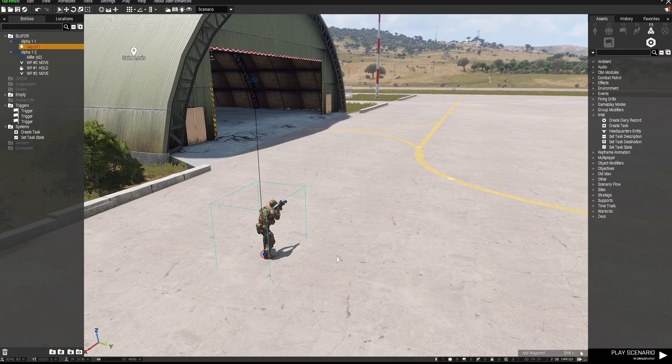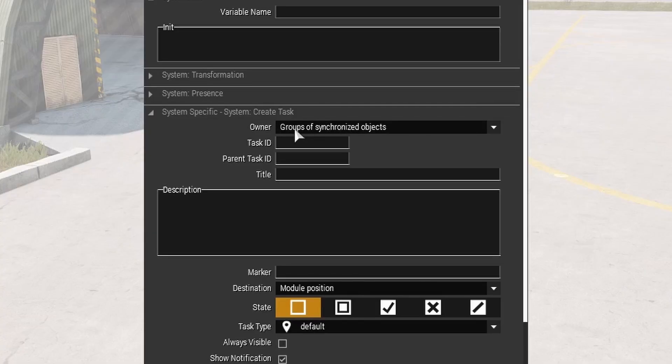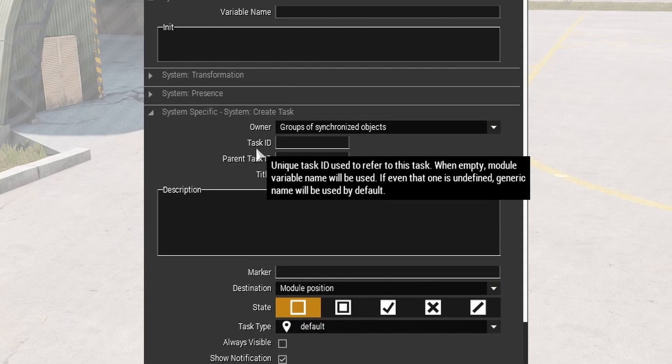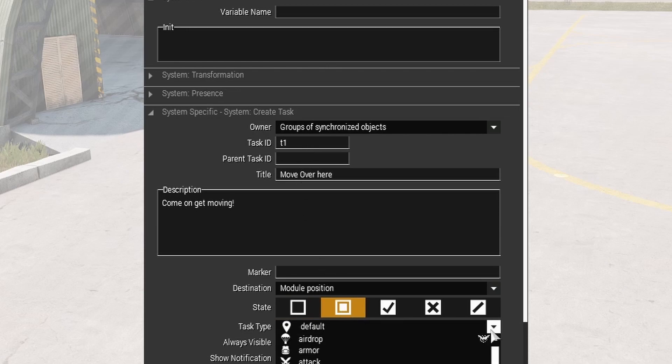I've got a playable unit and I want to give this guy and his squad a task. I'm going to go to Systems, create a task, place that down, and grab a Set Task State and place that down. In the Create Task module, we need 'Groups of Synchronized Objects' selected, which is the default. I'll put in 't1' for Task 1, call it 'Move Over Here', and set that to Assigned.